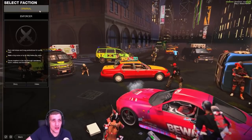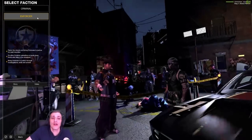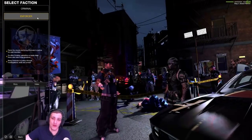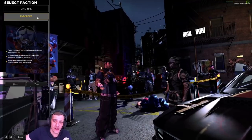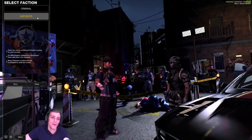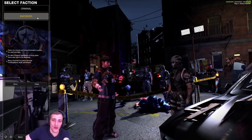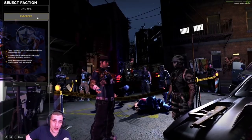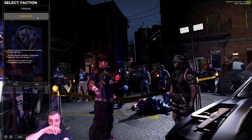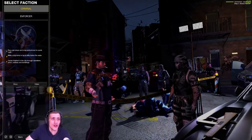When you get started, you're gonna get to choose between a criminal and an enforcer, which is a police officer. Both have benefits and both have negatives. The benefit to the enforcer is you get to use stun weapons, arrest people, rank up your cop rank — that's what an enforcer does, and the bonus is obviously the stun weapons and arresting people.